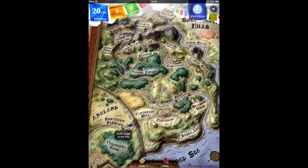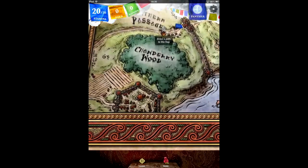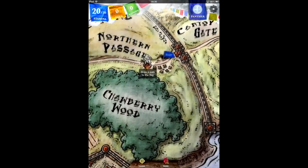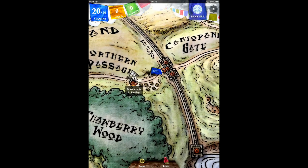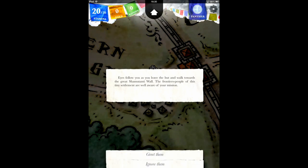Mention should also be made of the visual style, which immerses the player in the world through the map screen and illustrations that accompany the text. The music swells in the menu and spellbook screens, and backs the narrative at appropriate times too. It makes the game feel alive, which, considering the majority of your time is spent reading, is no mean feat.